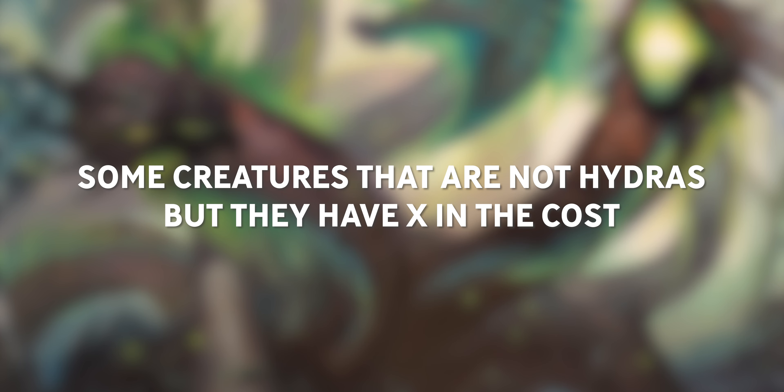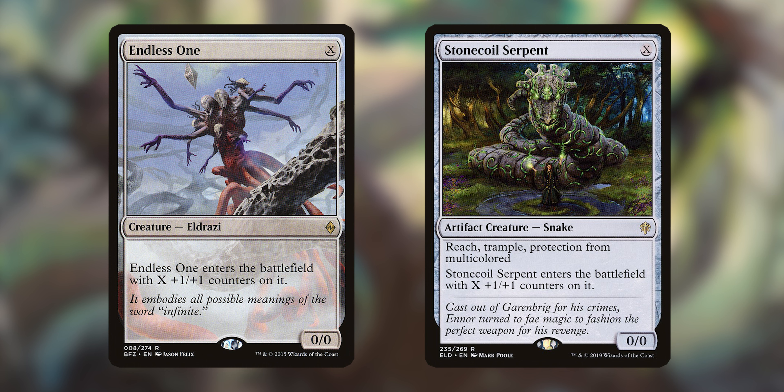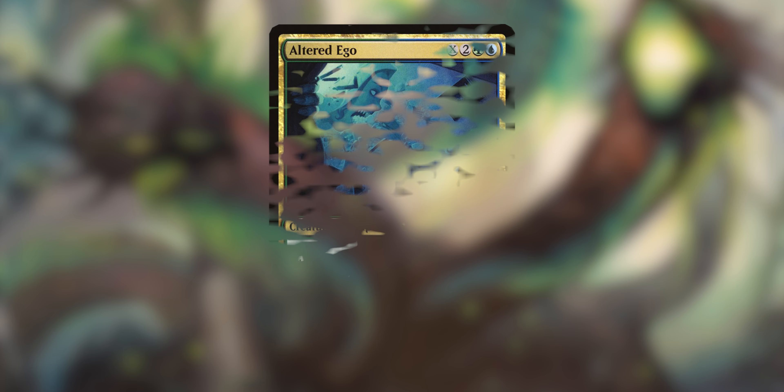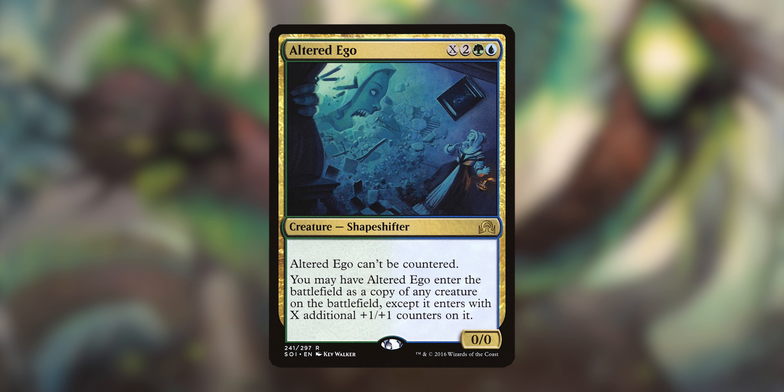Next is some creatures that are not Hydras but do have X in the cost. We've got Endless One and Stonecoil Serpent — each enters with X plus one, plus one counters, always enters on curve. Stonecoil Serpent also has reach, trample, and protection from multicolored. Then we have Hangerback Walker — it's an XX spell, so it enters with X counters, makes a Thopter for each counter when it dies, and can put counters on itself. And Altered Ego is basically a clone spell that can't be countered, enters as a copy of any creature with an additional X plus one, plus one counters on it.